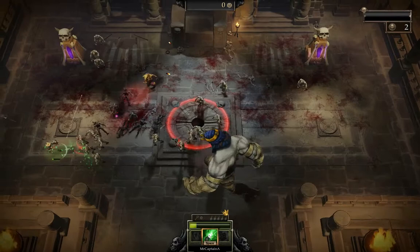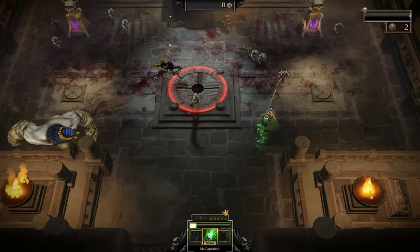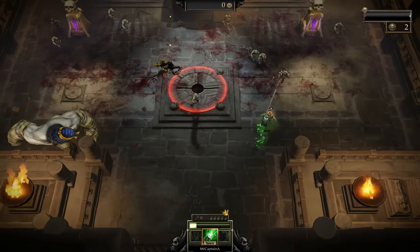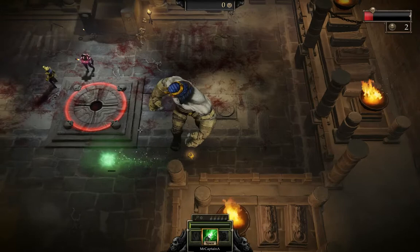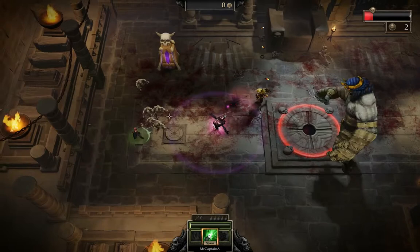I just want to kill as many of the little guys as possible. Kite them around. We've got to try and make sure that... Very, very careful. There goes my life. That's okay — I've got two revives.